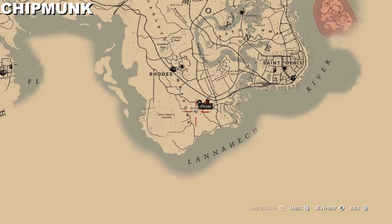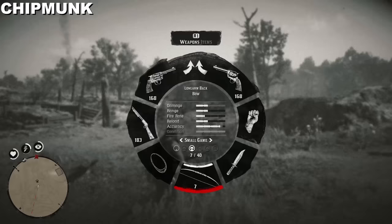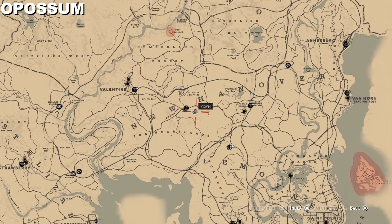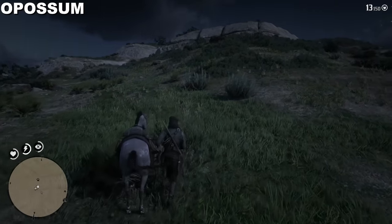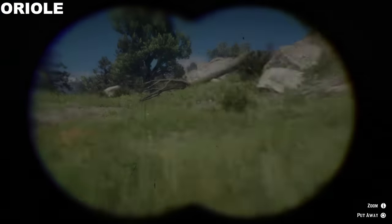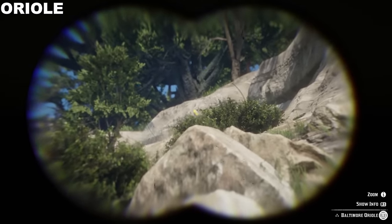That's hunting request two done — mail those, 24 hours later you'll get a reward and update. For request three, I'm going to this location where there are usually a few chipmunks. A bow with small game arrows will take care of them easily — they're very small and hard to find so use your eagle-eye instincts and binoculars. For the possum, I got mine at this location — it's the area where I found the most possums. Back in my bird hunting grounds I found the oriole — same spot as the cardinal.